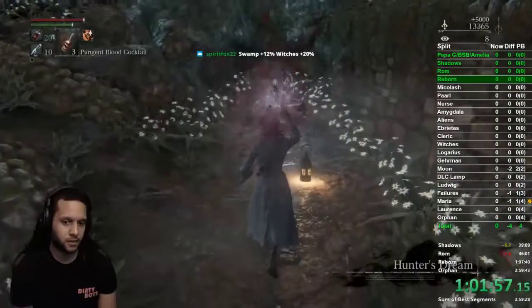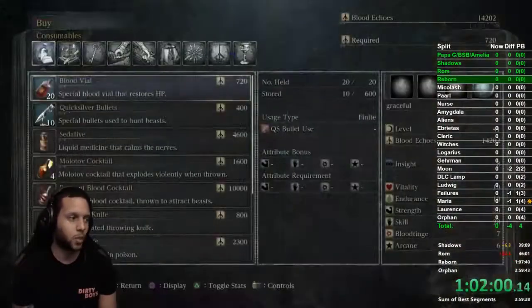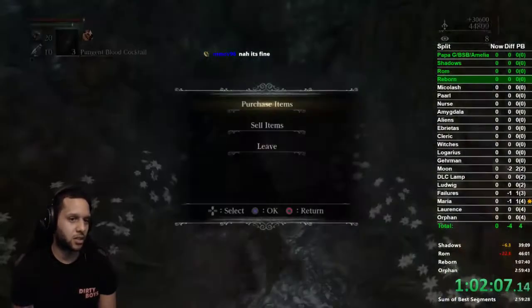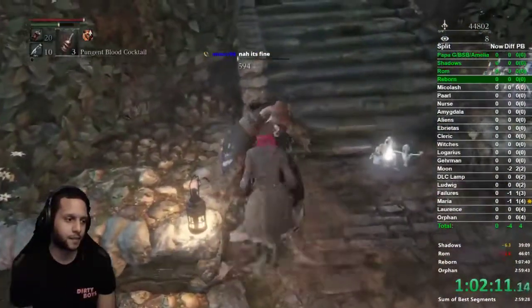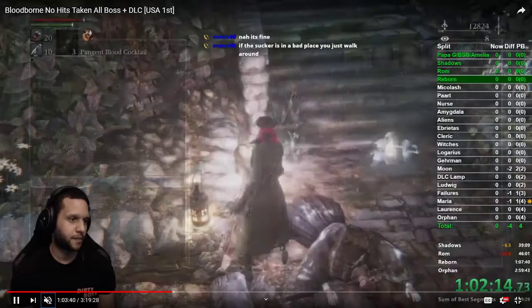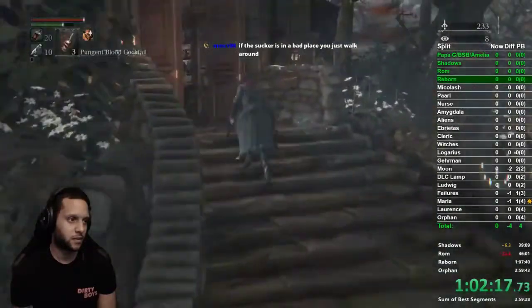Once done, pop the cold bloods we got. Sell the ritual blood — you get 30,000 — and sell the cane. Now level up. For Any%: skill goes to 25, everything else goes to strength. By the time you get to Nurse you should have between 40 and 43 strength. For All Bosses: strength goes to 30 and the rest goes to skill up to 50.